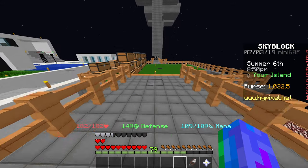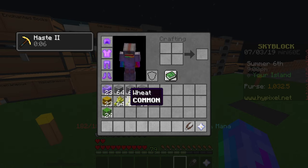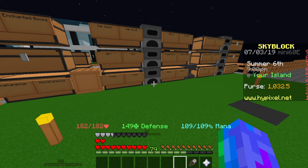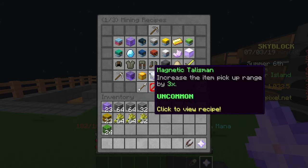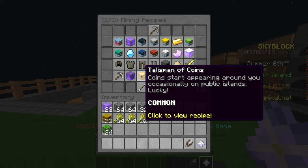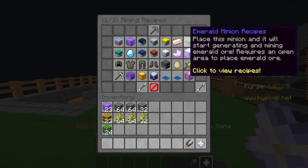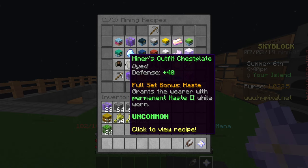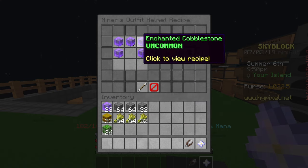To get started, you need to have 24 pieces of enchanted cobble. Right here I've got 23, and I'll be showing you how to craft one piece of enchanted cobblestone. It gives you permanent haste when you wear the full set, so that's how I could mine the netherrack really fast, because I had this miner's outfit on, and I also had an efficiency 5 diamond pickaxe. To create the miner's outfit, it's basically like creating iron armor or any other armor. However, to create this set, you need enchanted cobble.